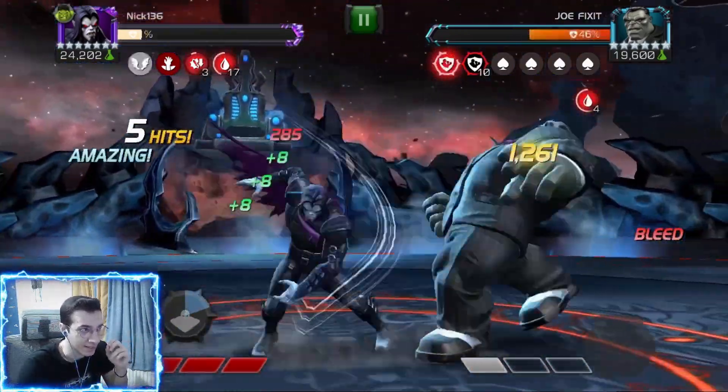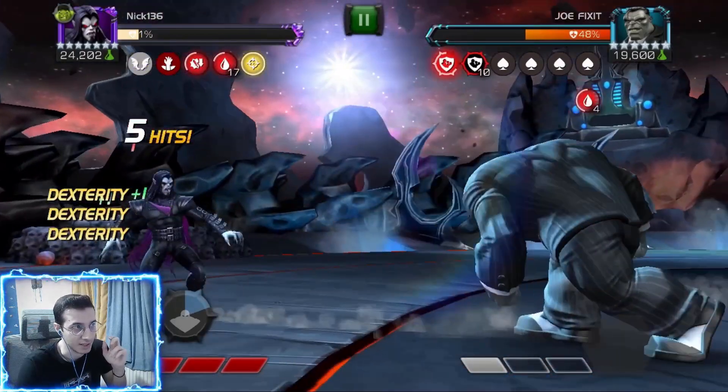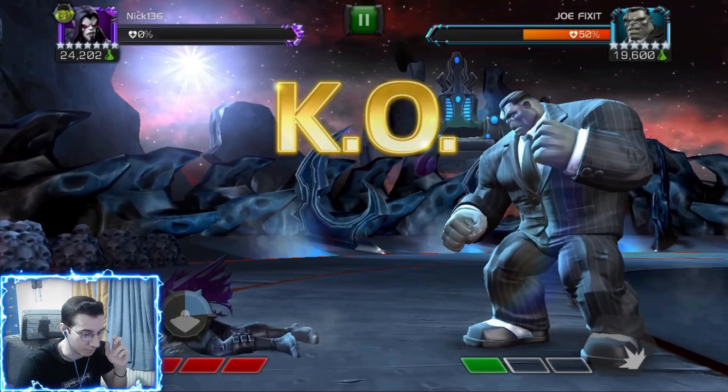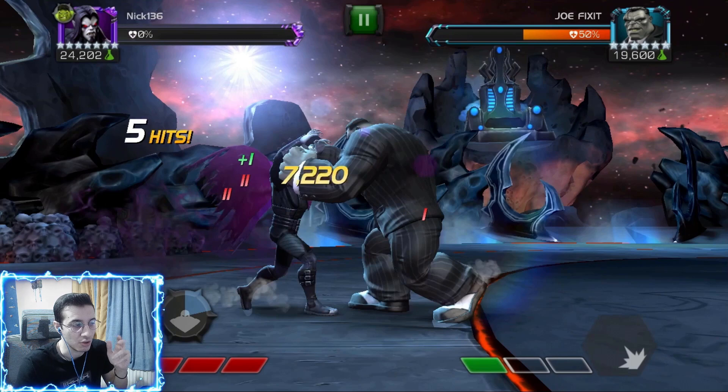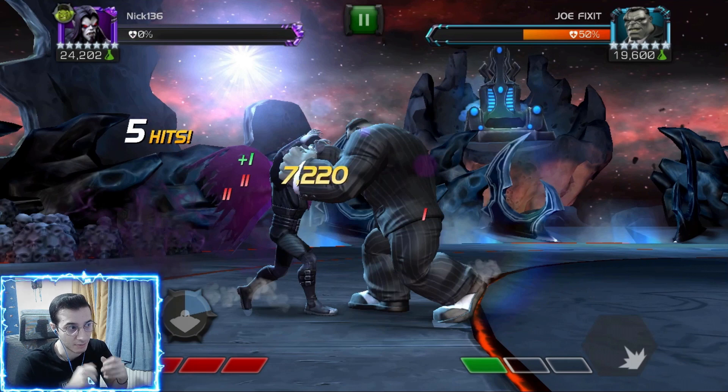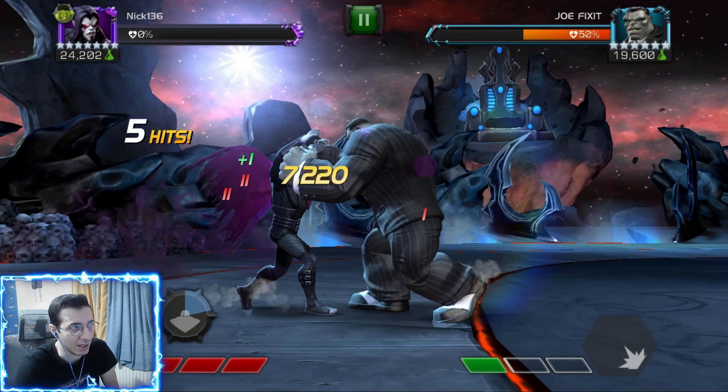However, if a basic attack hits you while the bleeds are still ticking, you will die — the Undying only protects against dying from the direct damage effects themselves. Watch: the bleeds were still there but he hit me with a basic and I died. But while Undying is active, you regenerate 50% of all direct damage taken, which is really great if you're taking massive damage from something like a very strong bleed from Biohazard.